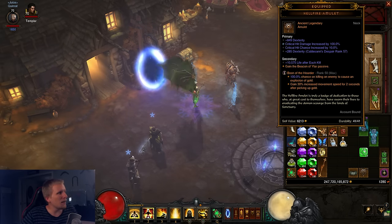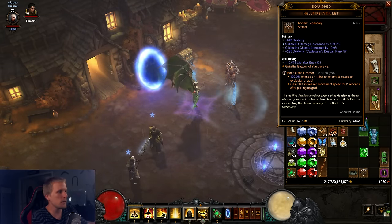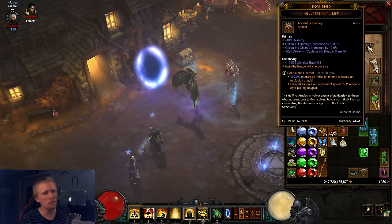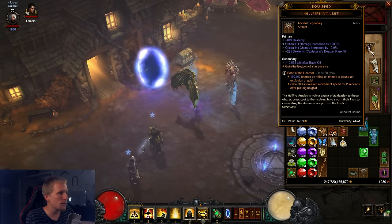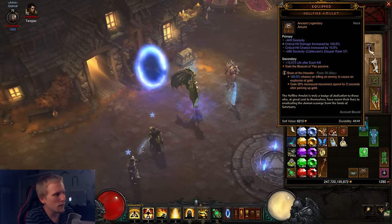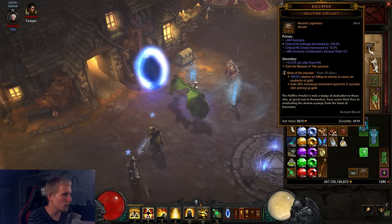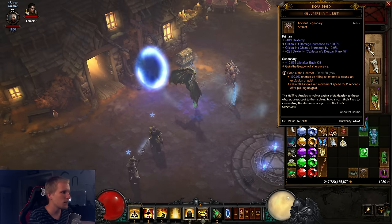We're then using a Hellfire Amulet. This is not necessarily something you 100% need — you can use whatever amulet you have available, just make sure it's ancient because Legacy of Nightmares only works on ancient items. Hellfire Amulet is the best for doing speeds because you can have the most aggressive amulet and do the most possible damage output. You want it to be crit/crit/fire if possible, but crit/crit/dex is fine as well.